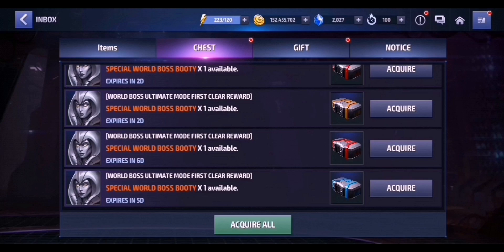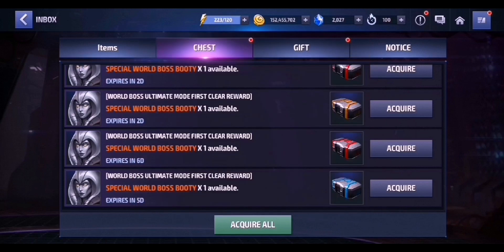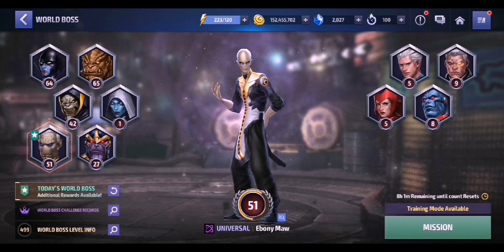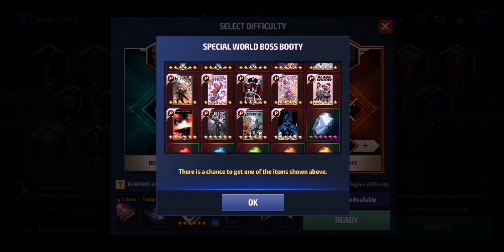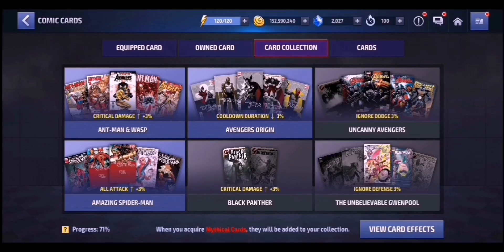I'm very excited to open these booty boxes with you guys to see if I'm able to get at least one CTP of Rage, CTP of Judgment, or CTP of Energy, or possibly some of the best premium cards I'm looking for. Specifically, I'm looking for the Uncanny Avengers #14 premium card — what we call the Cable card — the Black Panther #166 premium card, and the Unbelievable Gwenpool #17 premium card.